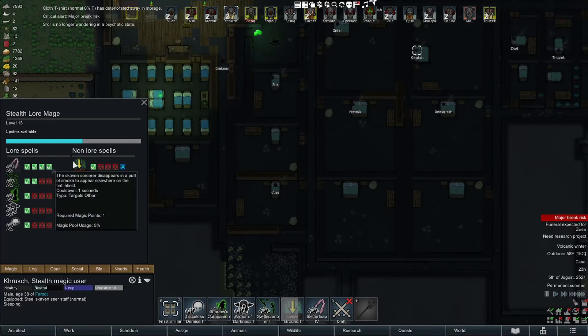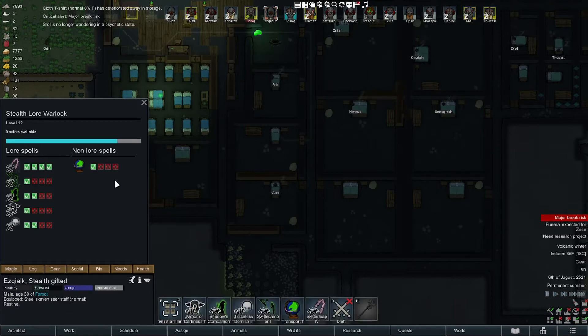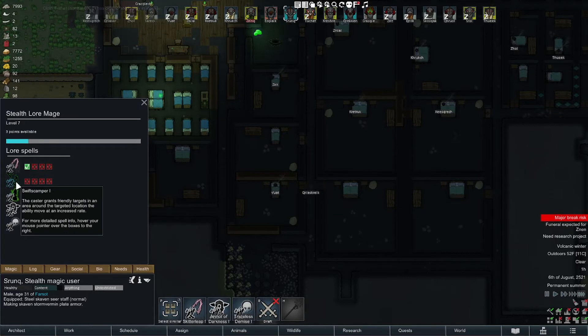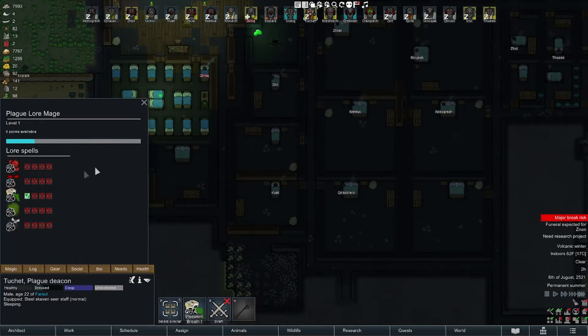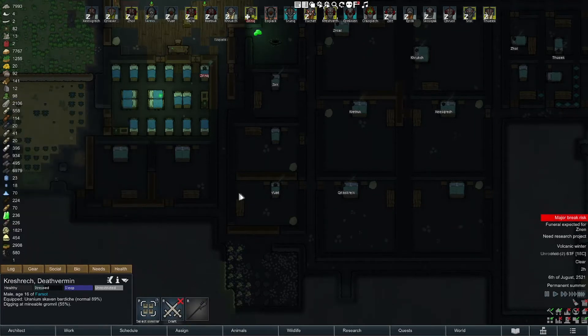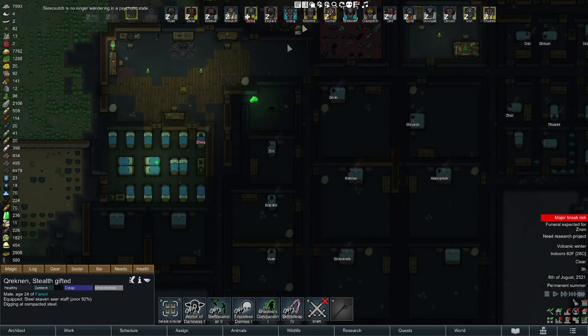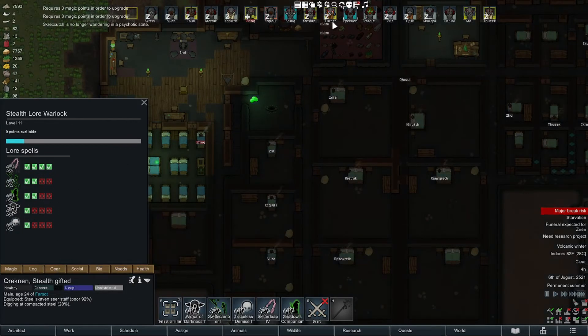This guy has nothing. I have to also stop these guys with swift scamper from wearing armor. I'm just gonna get each spell for them just so I have more to think about. This guy needs to be kicked over a tick - there we go. Two points - traceless demise, no that one's too expensive. Swift scamper - there we go. Shadow's companion.